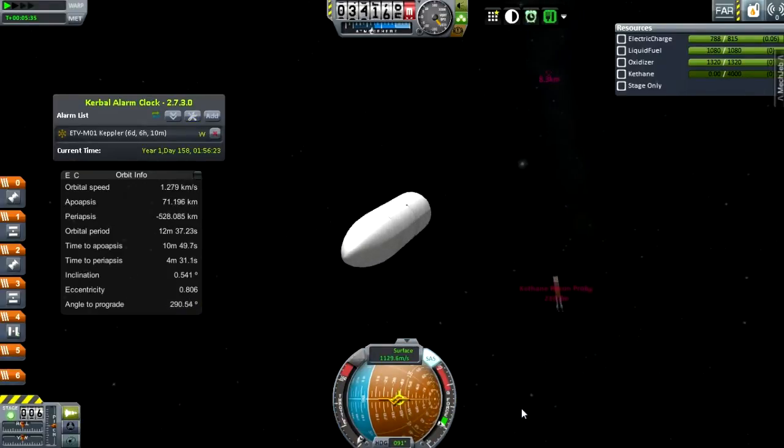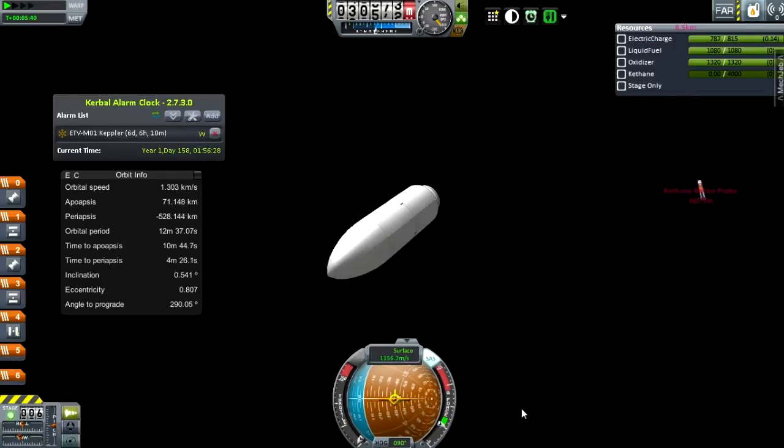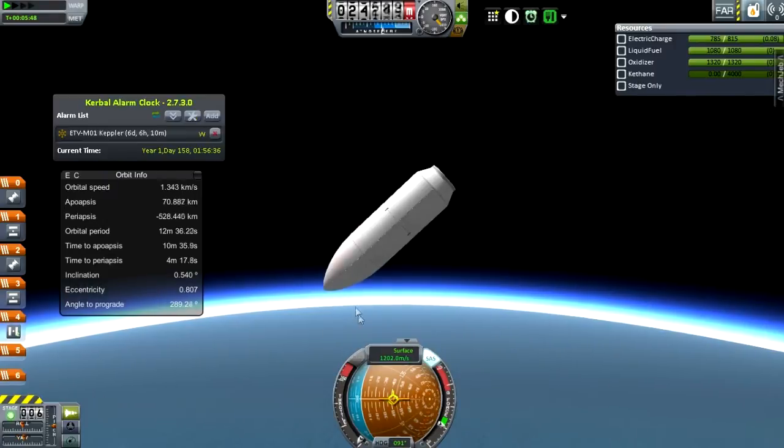But I'm coming back pretty hard and pretty steep. The main stage falls away and I'm pointing prograde. There are better ways of doing this, and this wasn't really a test — this was just I kind of wanted to see it burn up. But it is an interesting way of using that bottom fairing as a wing.